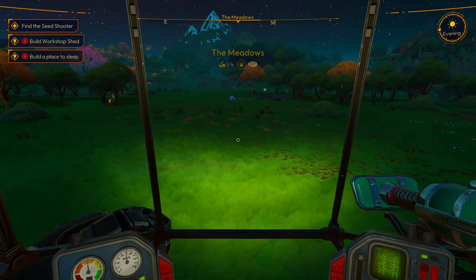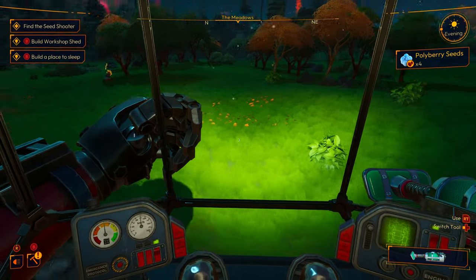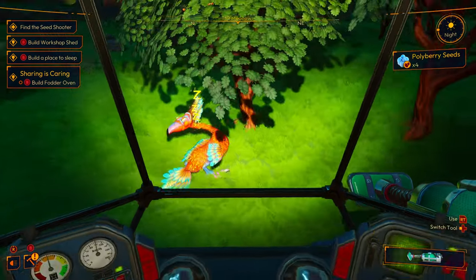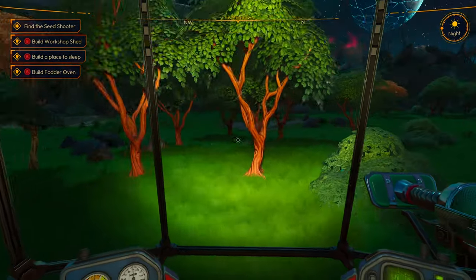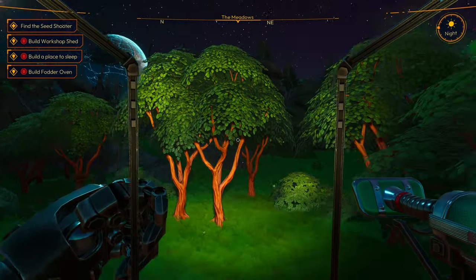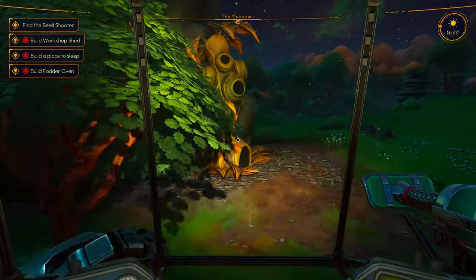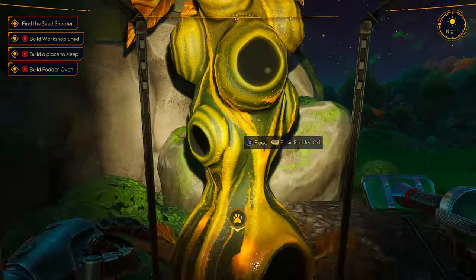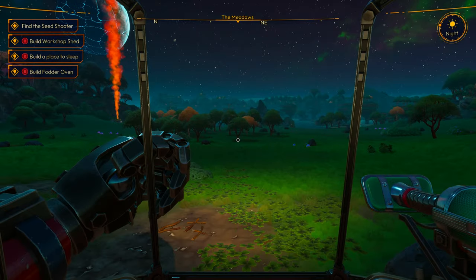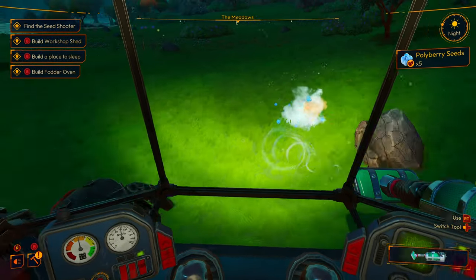Heck yeah! In the meadows it says one of four. There was a paw print too — it must be the creatures. We got more seeds, hollyberry seeds. Let's see what this creature is — a swift plume. Build a fodder. Okay, we gotta go get our last tool. Along the way, there's even more of these seeds. I'm gonna collect as many as I can. I'm pretty sure we can make a farm on here, so I'm gonna get as many of these seeds as possible.